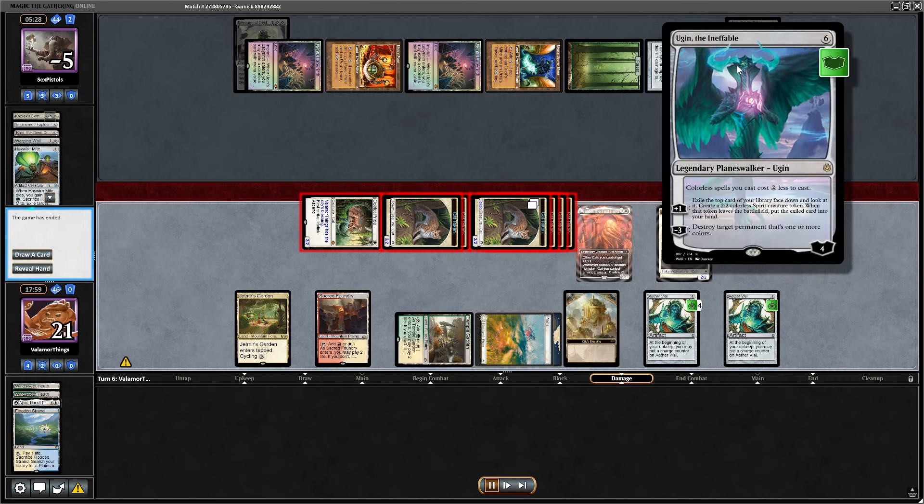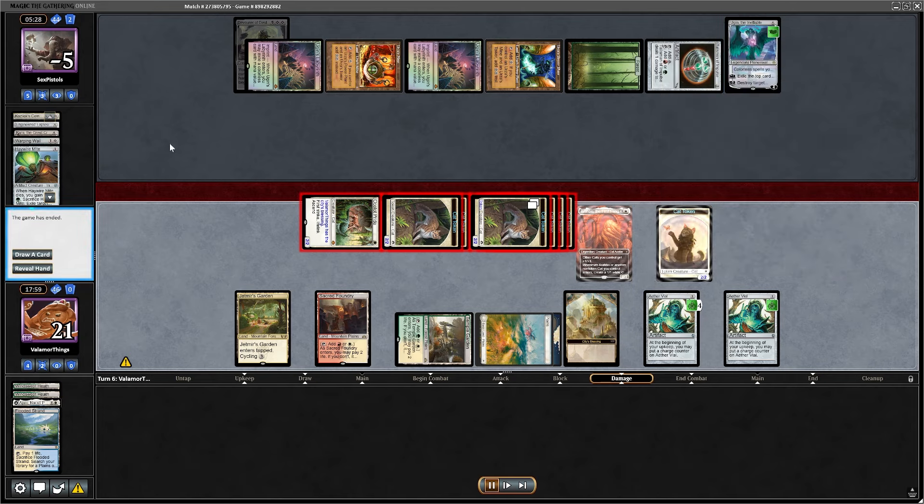I don't know why he's playing Ugin's Labyrinth — that might mean something, and he's using Karn for Engineered Explosives. Maybe my opponent doesn't have the One Ring and is playing on a budget — that might be the answer. Well, we won. We're now tied one to one. Let's see what happens next.